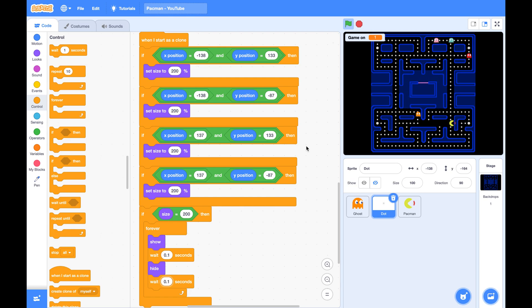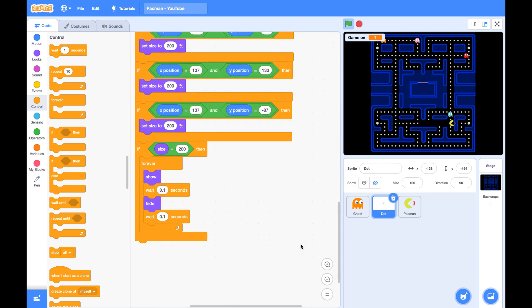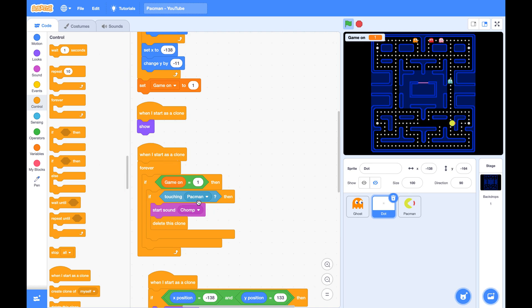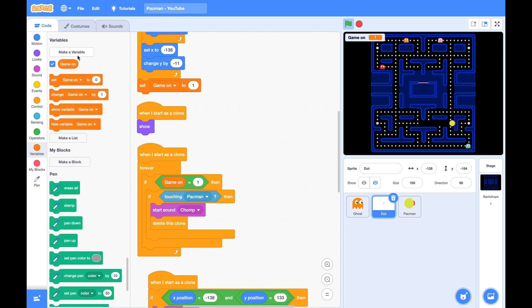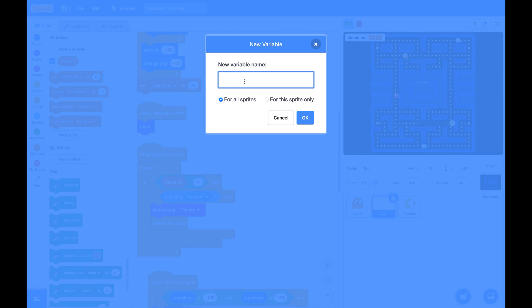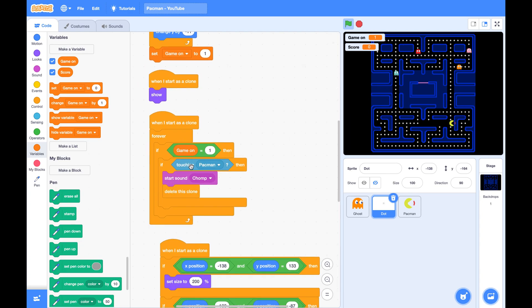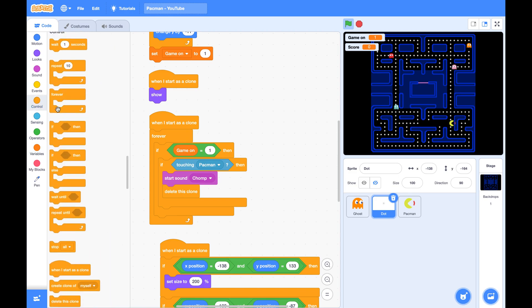Next, if the Pac-Man eats a regular dot, we give 10 points. If it eats a power dot, we give 50 points. In your Dot sprite, whenever the dot is touched by Pac-Man and before it deletes itself, we will give points. First we need a variable called score — make it for all sprites.